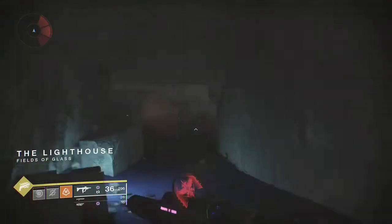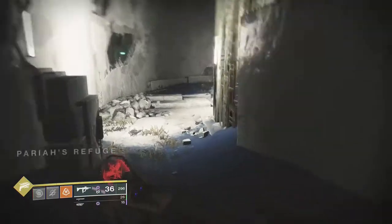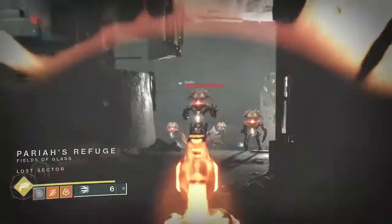There's a bit of a screen change because I was actually testing out Devil's Ruin — I don't really like it, it's a PvP weapon for me. I'm running in here with the Recluse now. Basically what you're going to want to do is go to Perio's Refuge and kill this first bunch of enemies right about here.